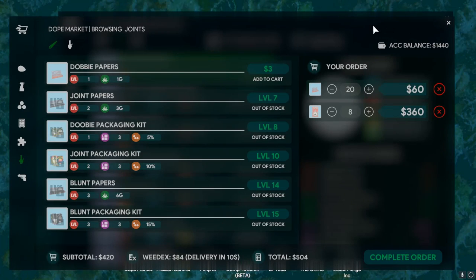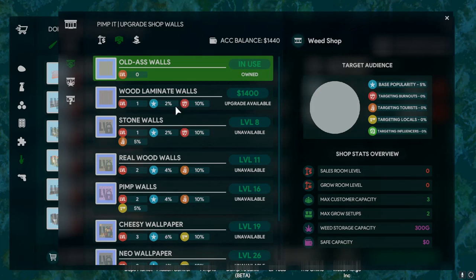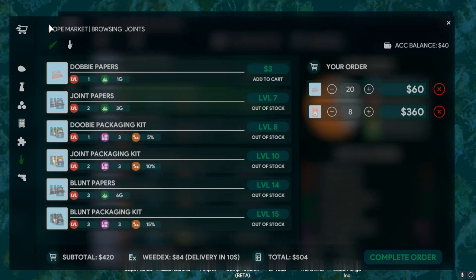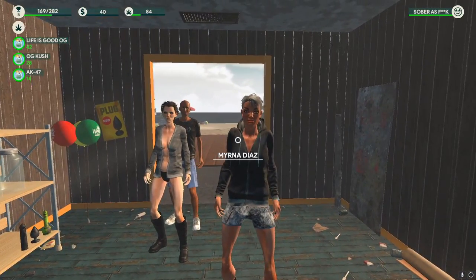We're going to renovate the shop floor first, actually let's do the walls first. We want wood laminate walls - 1400 bucks - here we go. Lovely! It says targeting tourists - I don't mind if you're going to target tourists, target tourists, I don't mind! I also have an order here for White Widow - I've doubled up on seeds so we can build up a good quantity. We need some more doobie Rizzlers too. Oh look at that, the shop looks so much better!